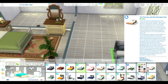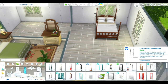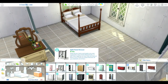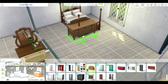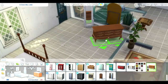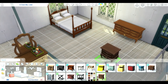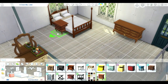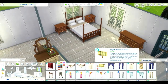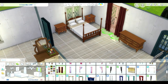Here we go — master bedroom. I was trying to figure out which bed I wanted to use; I ended up settling on this one because I don't think I've ever really used this swatch. I put in that fancy mirror because we're going for that fancy country vintage feel — whatever that aesthetic is, maybe Victorian. It was kind of difficult to try to match the wood since that bed is from Cats and Dogs and the dressers are base game, but overall I think it matched pretty well.